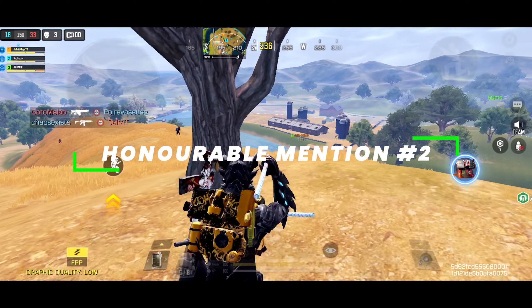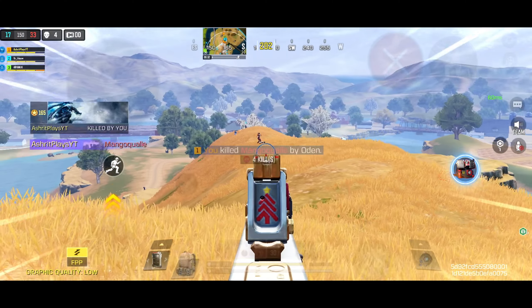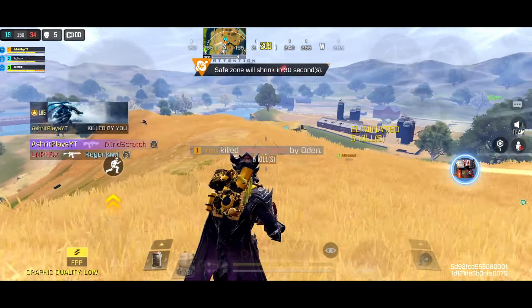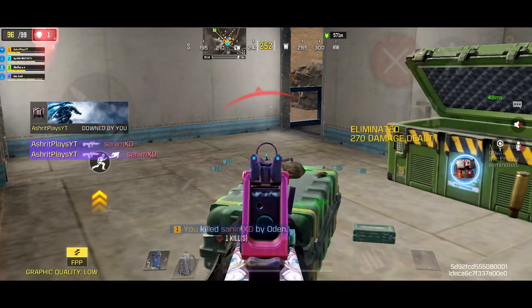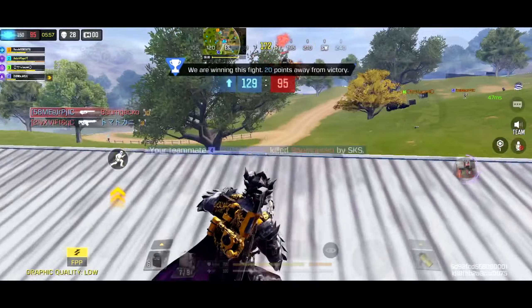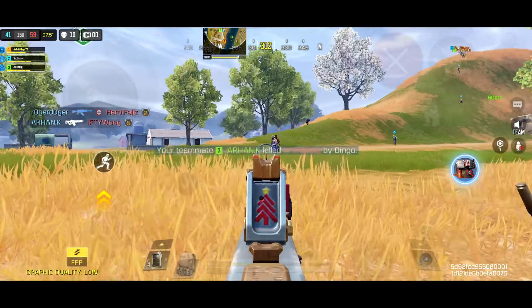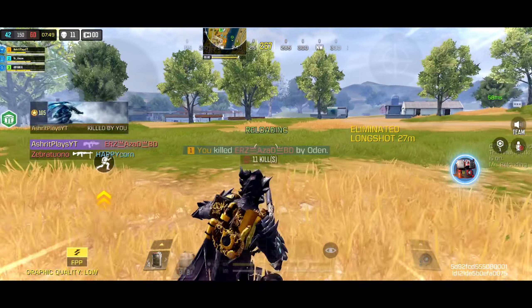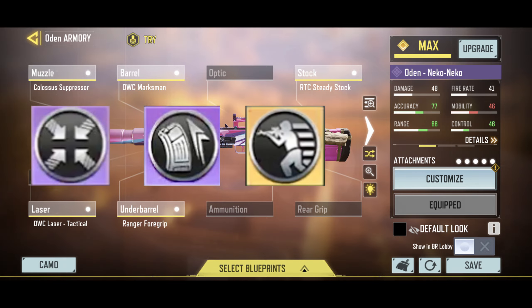The second honorable mention is the Odin. It's extremely lethal and offers instant damage output, which makes it great for mid to long range fights. 72 damage to the head up close is insane, but the slow fire rate and bullet speed really punishes if you miss shots. Combined with its low magazine size, it's not for everyone, but it's a really strong weapon. The mods I would recommend are hipfire boost, extended, and fast ADS mod.